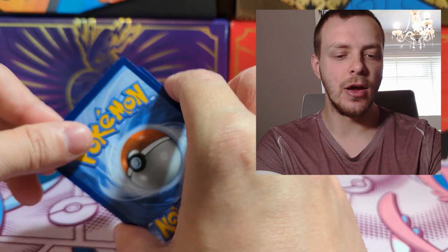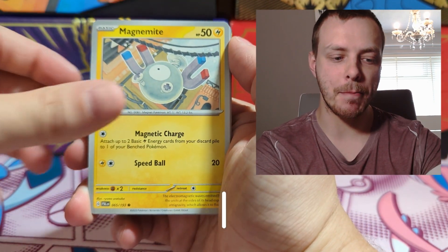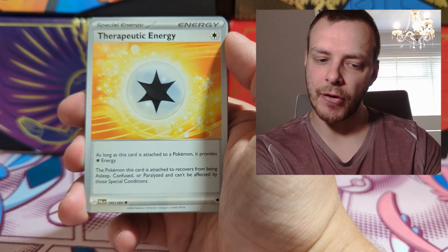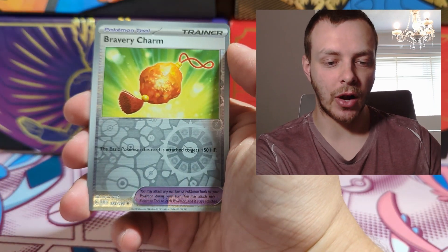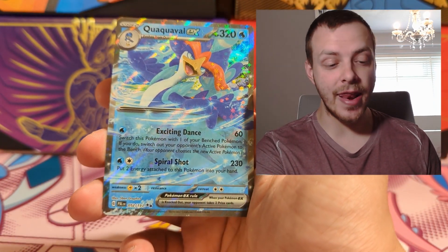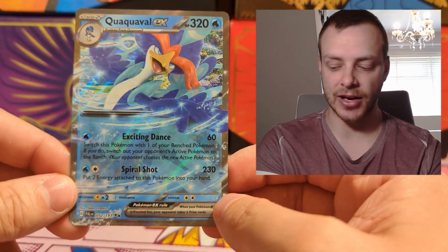Now let's get into the packs. One from the back and we start off with Grass Energy, Rookidee Bird Gang, Magnemite, Phanpy, Combee, Therapeutic Energy — I need some of that in my life — Choice Belt, Promo, Dendra Reverse Holo, Bravery Charm Reverse Holo, and another EX. Quaxwell EX — very, very nice. That can go straight in the EX collection.